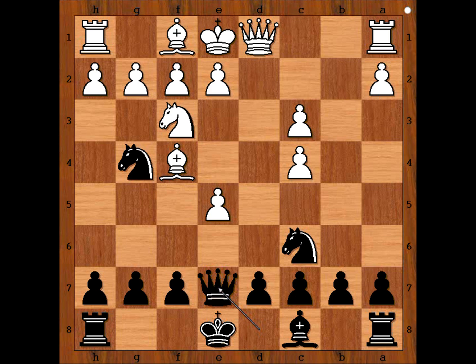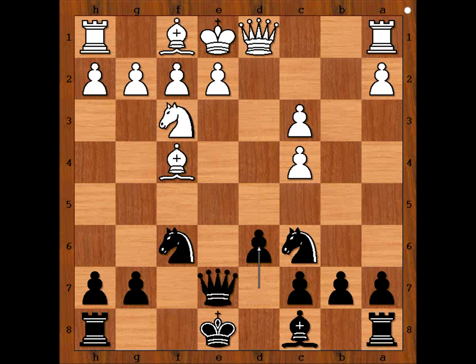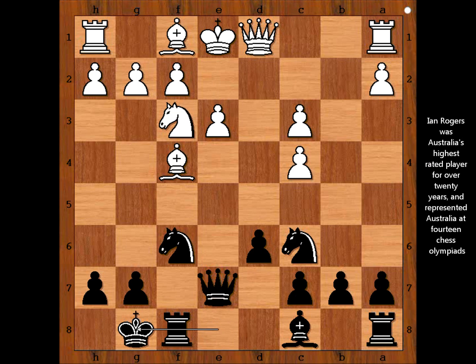Qe7 threatening to win the pawn on e5. Defending, f6, e takes on f6, Nxf6 attacking the queen, Qd1, d6, e3. Ian Rogers castled kingside, Bb2.